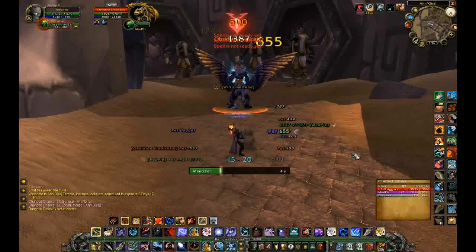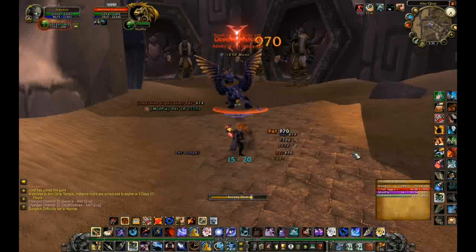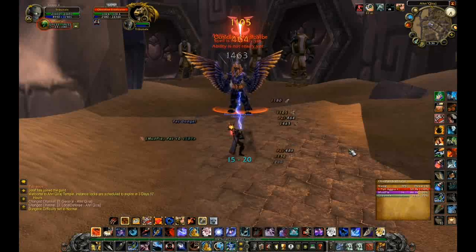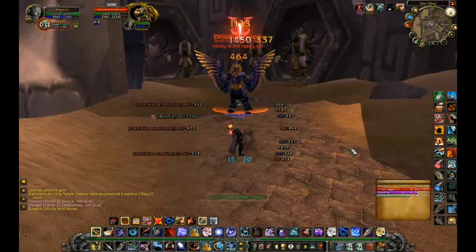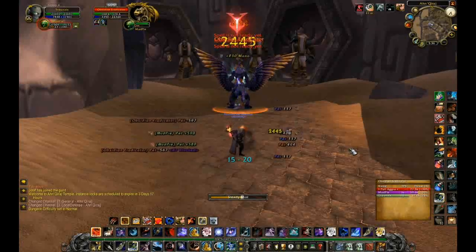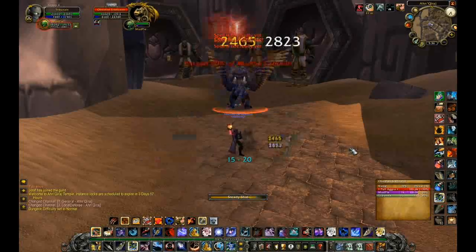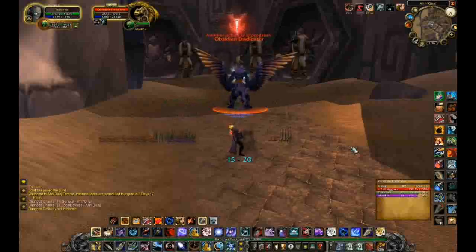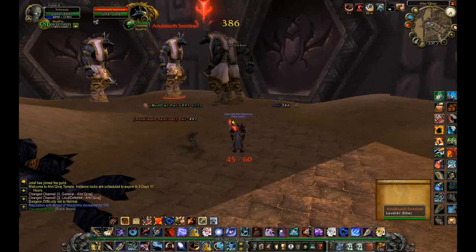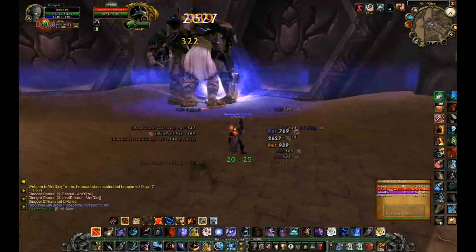The first guy I am fighting right now is the Obsidian Eradicator. What this guy will do is just hit your pet and every so often he will suck mana from you and add it to his pool. There is really nothing special — you can actually just auto shot this guy and go AFK for a few minutes until he is dead. You don't even need your Hunter tanking spec; you can be in any spec with a tanking pet and pretty much kill him with auto shot.